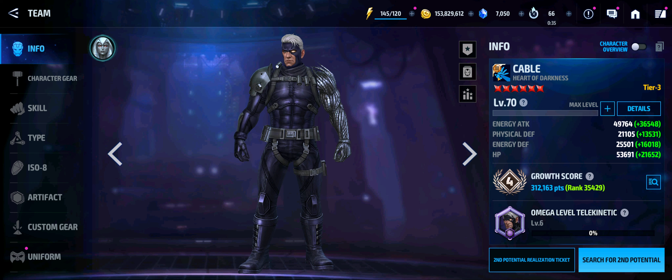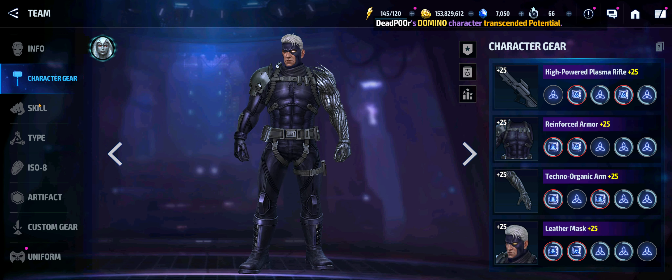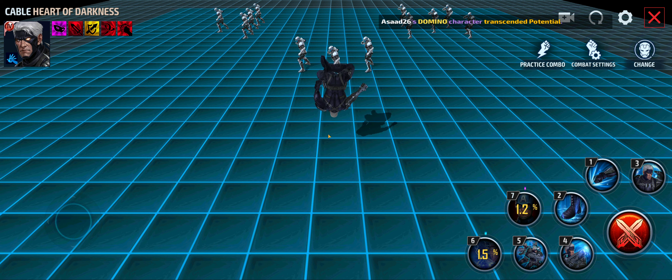I'm going to hold off on tier 4 for Cable until I see who the mid-month is, and even then I'm not sure because I'm very low on resources and gold. I still haven't tier 4'd Odin, who I really really want to tier 4. Cable wasn't in my rotation a lot, so that's just the truth of the matter. Previewing the skills — not feeling necessarily bad about them, it's just a lot happening on screen.